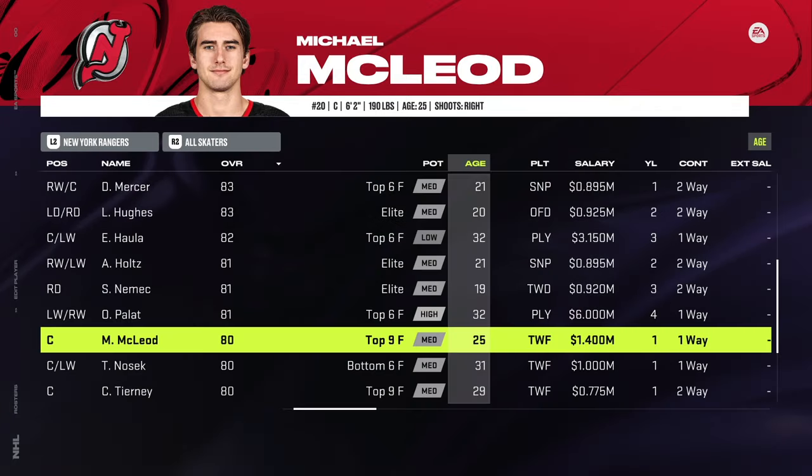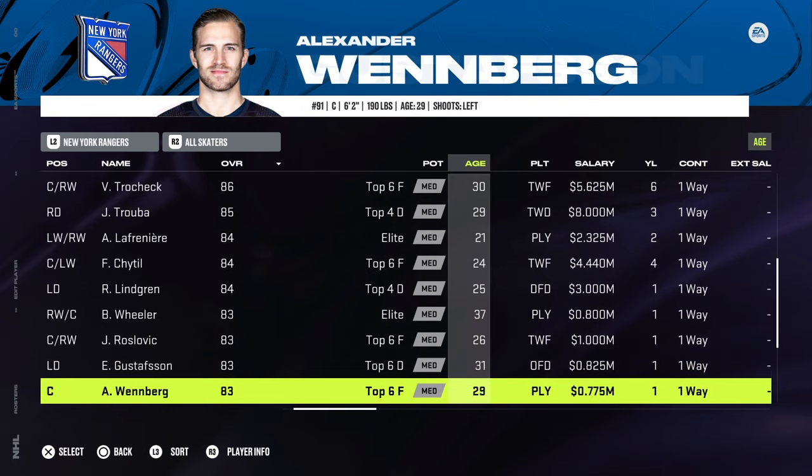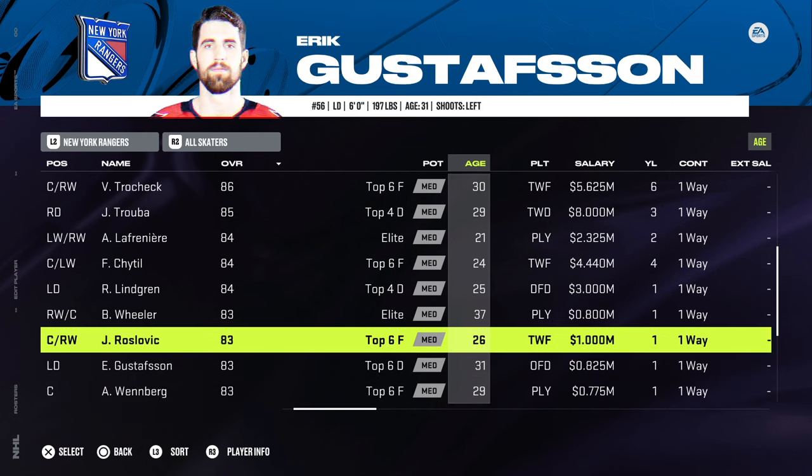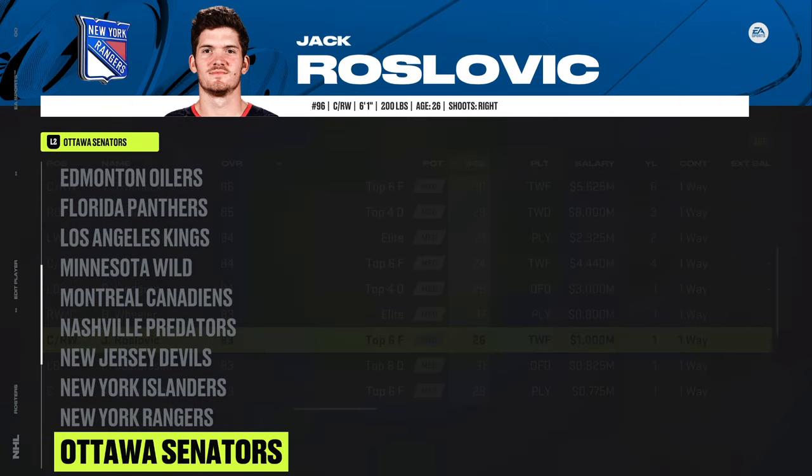Islanders: no changes. Rangers: a couple of changes because of their deadline moves. You'll be reducing Alex Wennberg from 2.25 million down to league minimum at 775k, as well as Jack Roslovic from 2 million down to 1 million. Two minor changes there for the Rangers to keep them cap compliant.